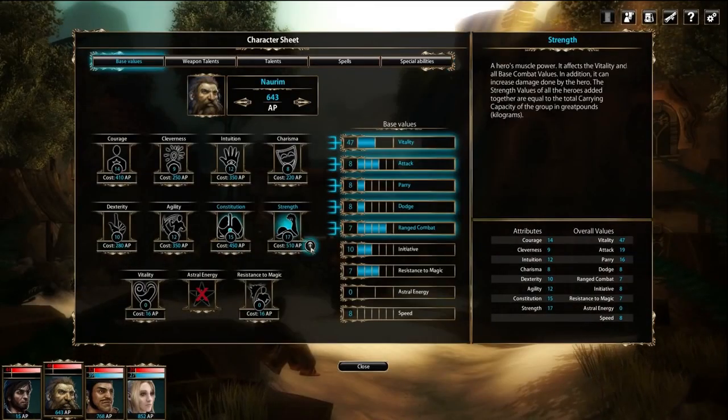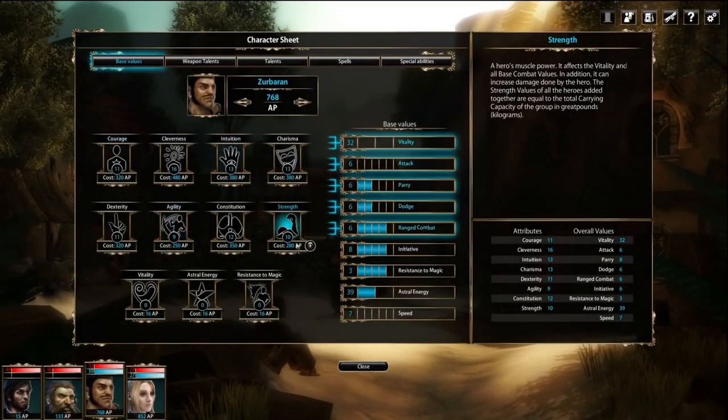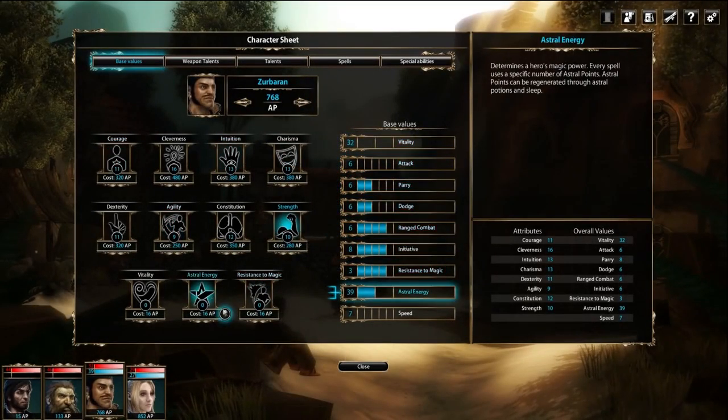Increasing the base values will turn out to be a very effective long-term strategy, but investing in this aspect of your character requires patience. The improvements can only be bought with a high amount of adventure points that, when just starting out, will not be gathered easily.